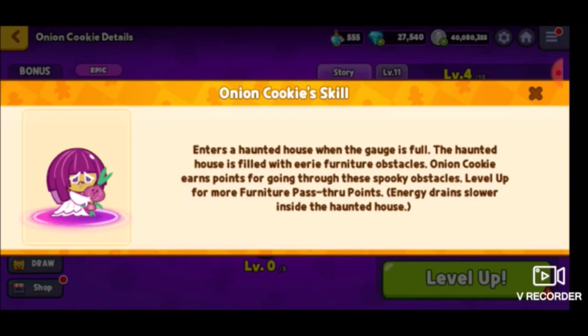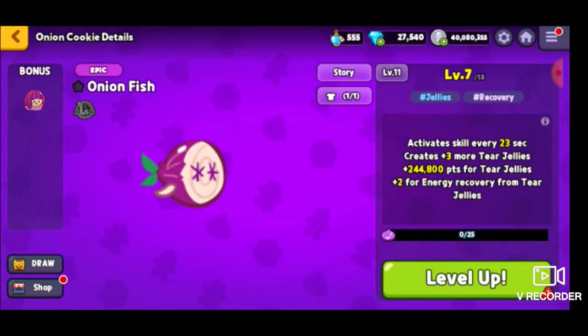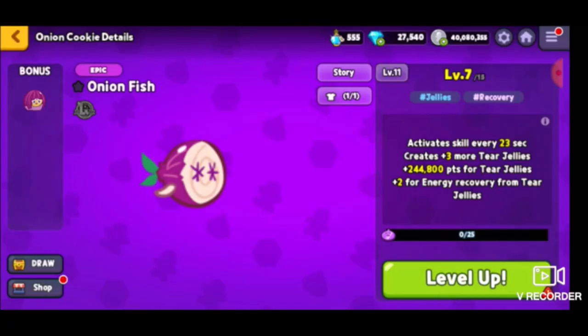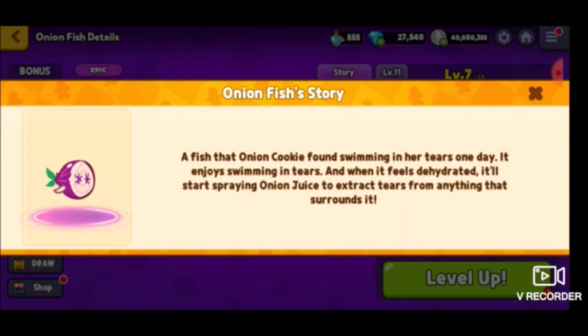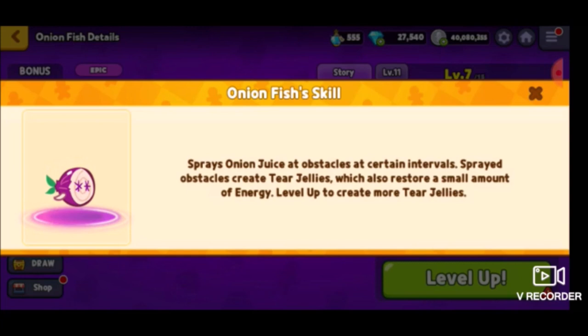Her skill is that she enters a haunted house when the gate is full. The haunted house is filled with irreferential obstacles. Onion Cookie earns points for going through these spooky obstacles — level up for more furniture pass-through points. Energy drains slower inside the haunted house. Let's talk about the pet, the Onionfish. This is the story: a fish that Onion Cookie found swimming in her tears one day. It enjoys swimming in tears, and when it feels dehydrated, it will start spraying onion juice to extract tears from anything that surrounds it. This guy is brutal! Their skill is that they spray onion juice to obstacles at certain intervals — sprayed obstacles create tear jellies, which also restore a small amount of energy. That might be very useful.